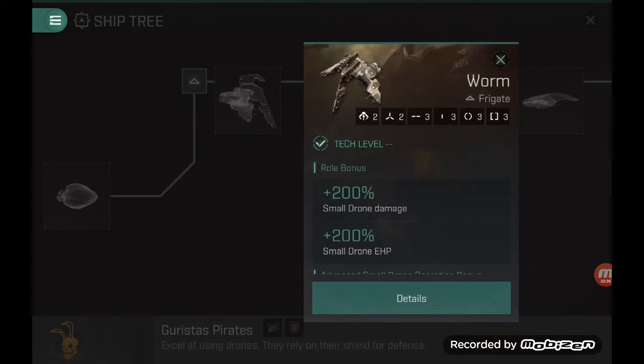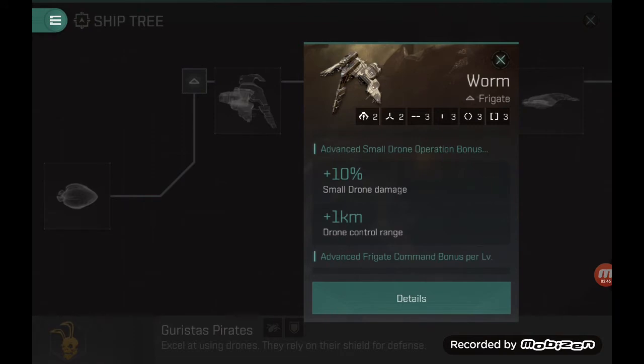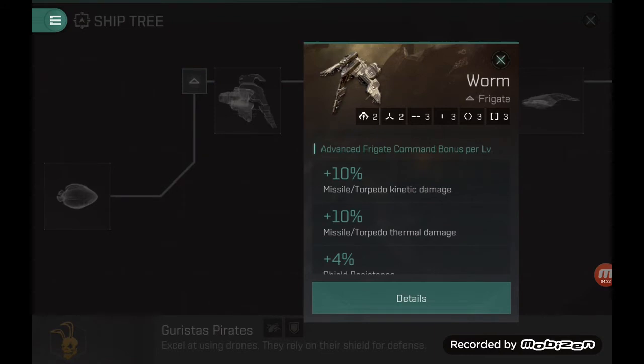That makes it a very versatile and quite powerful ship. Regarding the other ship bonuses, the advanced small drone operation will further enhance your drone damage skill for small drones — you can go up to 50% with the skill maxed — and you get a bit of range as well. But as we'll see later, range is not really of the essence; you're not going to be kiting very far in this build, because you try to synergize the damage between your high slot and drone weapons.